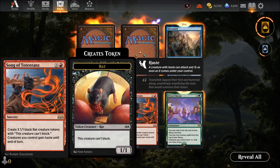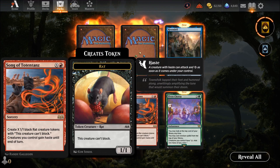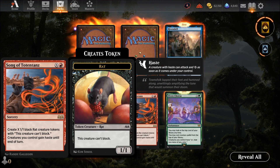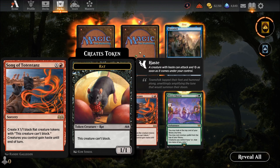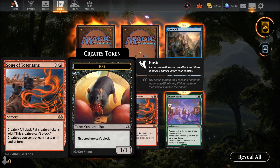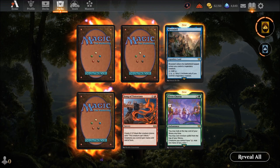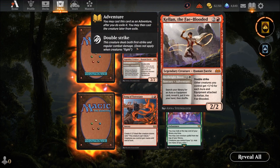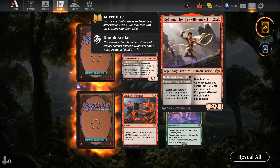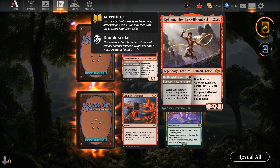We got Song of Totazin, one of the new cards from the new set. It creates X black rat tokens, and the creature cannot be blocked and gains haste — pretty much like the Pied Piper. Then we have another new one — a Human Fairy. The fairies have been the main thing of this new set.